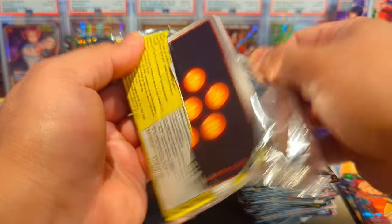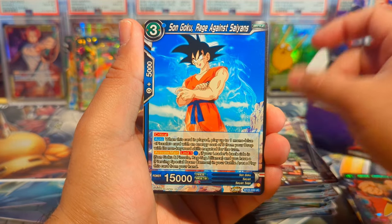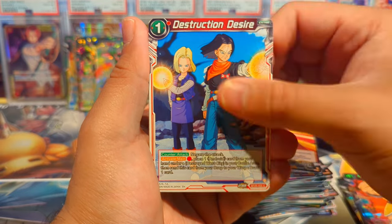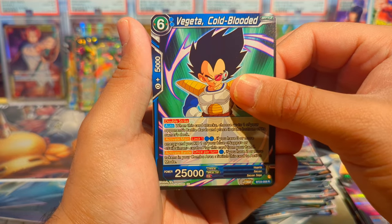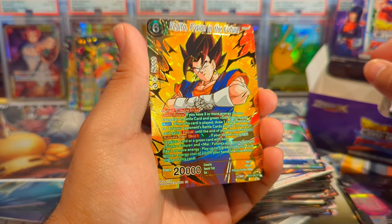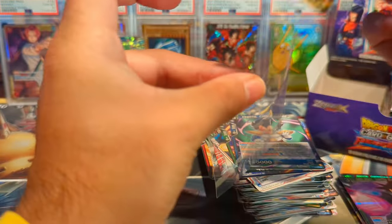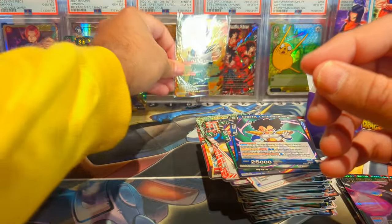Second to last pack on the left side. We have Trunks in Mind, Goku, Rage Against Saiyans, Krillin, Goku Black, Trunks, Destroyed West City, Goku, Goku Black, Vegeta Cold-Blooded. And — let's go — we have a Vegito SPR! That is sick. This is definitely one of the SPRs I wanted most, just because it's Vegito and the art on that card looks so good.